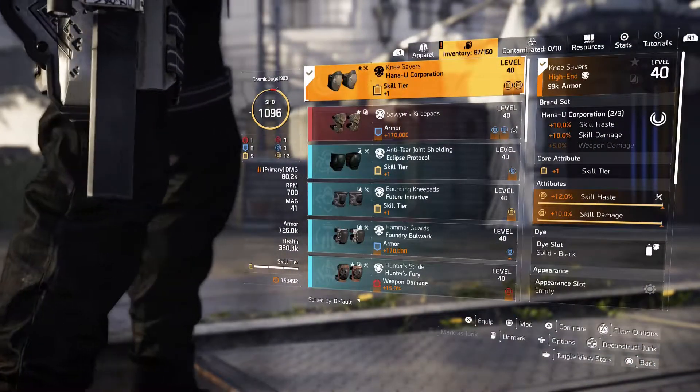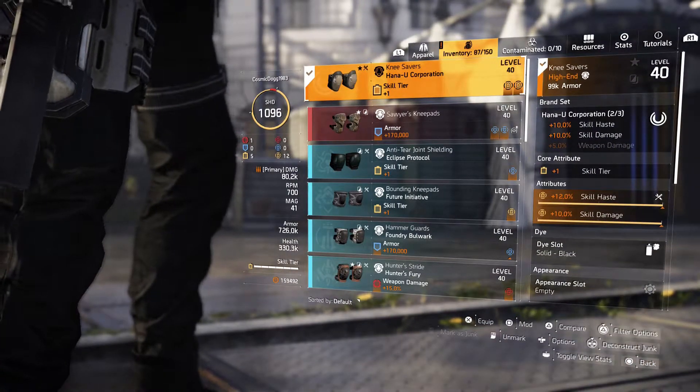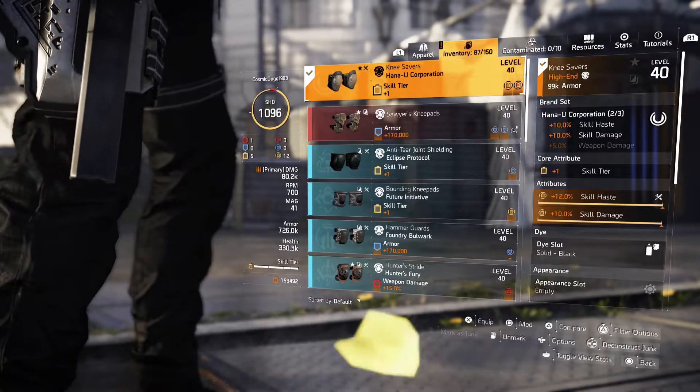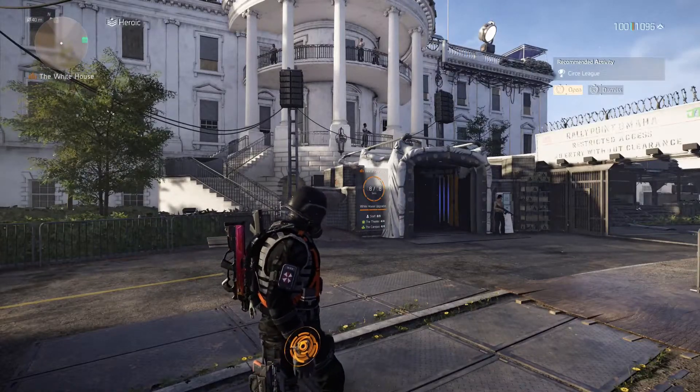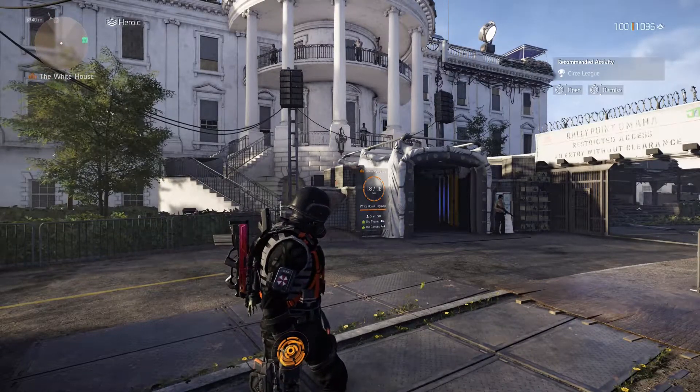For the gloves, I've gone with China Light Industries for the 15% explosive damage, and the knee pads are Hana Yu to ensure I've got a two-piece Hana Yu set for skill haste and skill damage. I've maxed out the rolls on haste and damage on those as well.